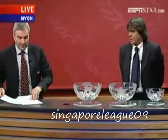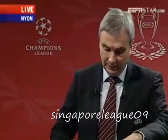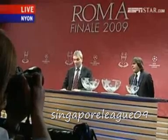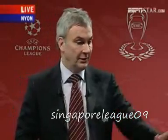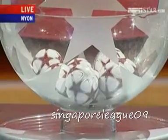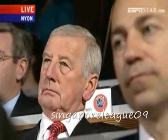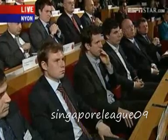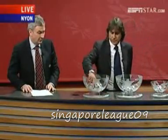Now a quick word on the technical procedure. We are drawing the quarter-final and semi-final matches. At this stage of the competition it is an open draw and no teams are seeded. The eight balls containing the names of the quarter-finalists have been placed in the large central bowl and they will be shuffled. The first team drawn plays its first match at home against the second team drawn, and so on, the procedure being repeated. Now Bruno, please stir the balls and then we will start the draw.